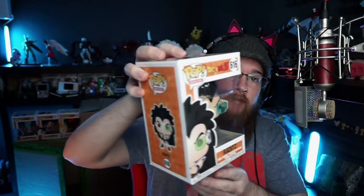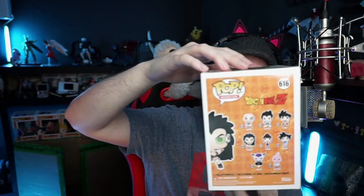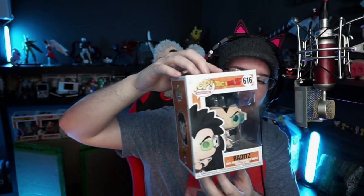Up next, number four — it's Raditz! Nice, I don't have this one yet. So now I have Napa, Vegeta, and Raditz — that's actually a neat little collection. I like it. Number five is also another Vegeta — I hope this is not the red Saiyan Vegeta again.